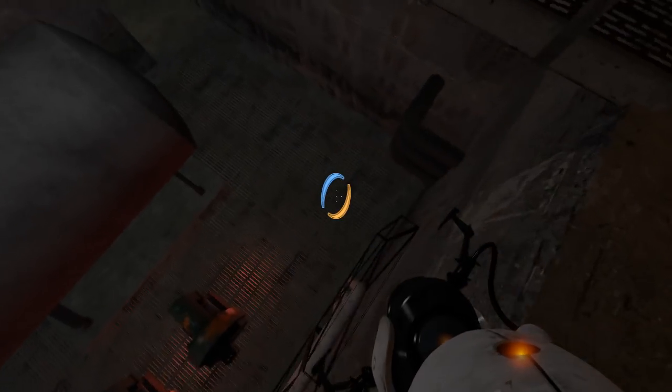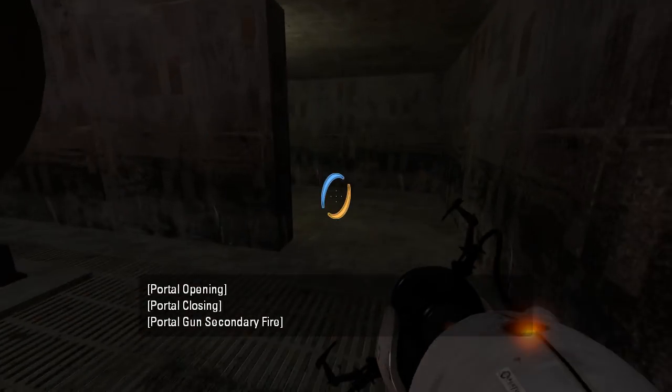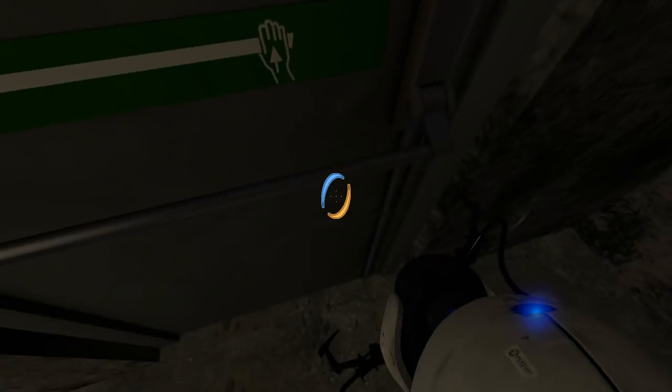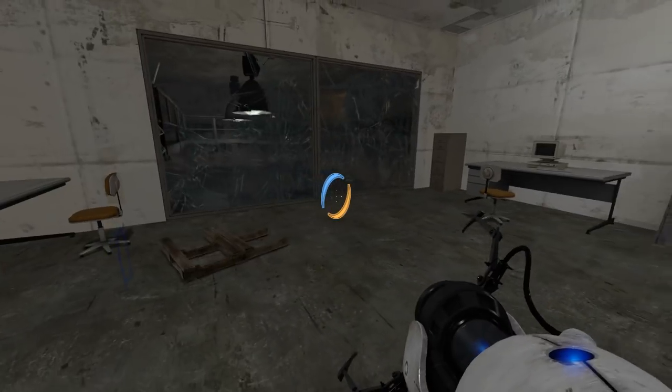What about down here? Is there a portal surface down here somewhere? Okay, because we can portal on the ceiling, so there must be - aha, here's one. It's a push bar door that doesn't open. Welp, that's a hammer mistake. Or at least a style guide mistake.